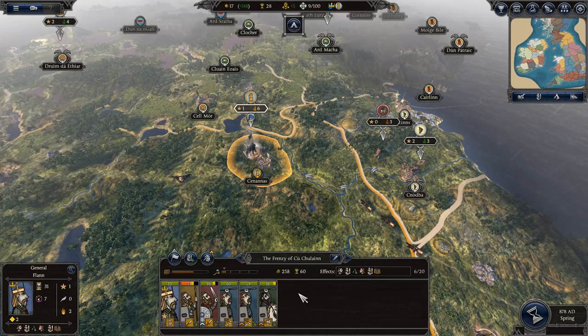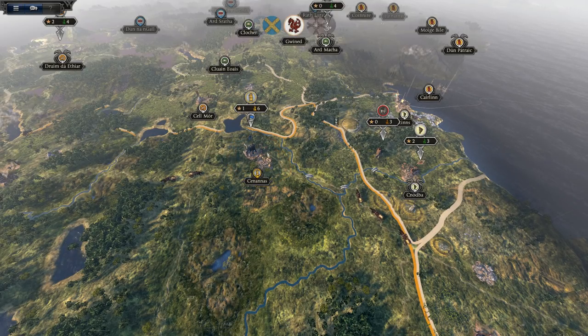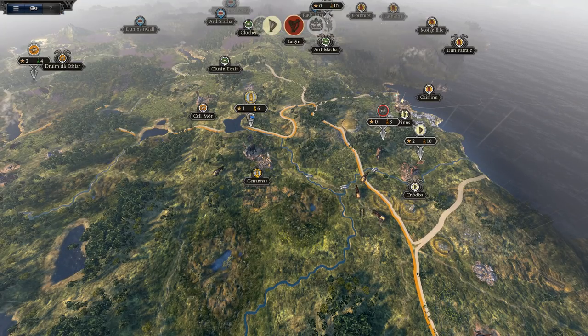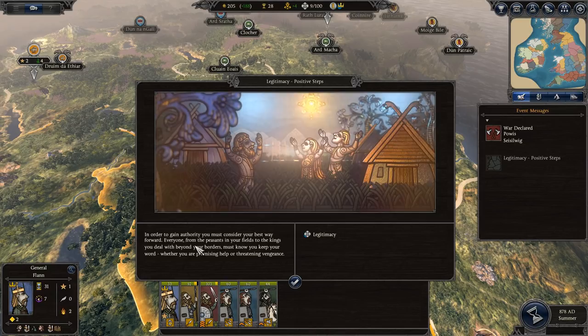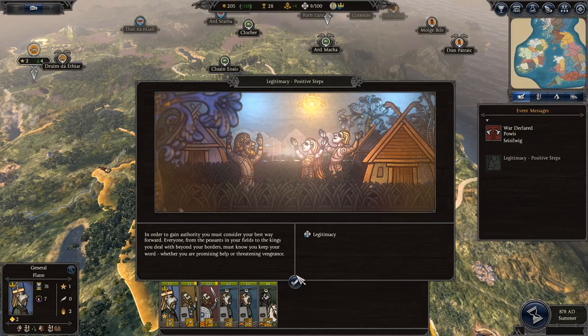We've got some decent replenishment. Looks like we didn't lose too many troops in that fight — that's good. And we will give the AI their turn. You can see little horses or ox-drawn carts going around on the trade routes. I don't have any trade going on, but the AI does. In order to gain authority you must consider your best way forward. We have gained legitimacy — plus one loyalty and plus two melee skills for all units. Great, I like that.